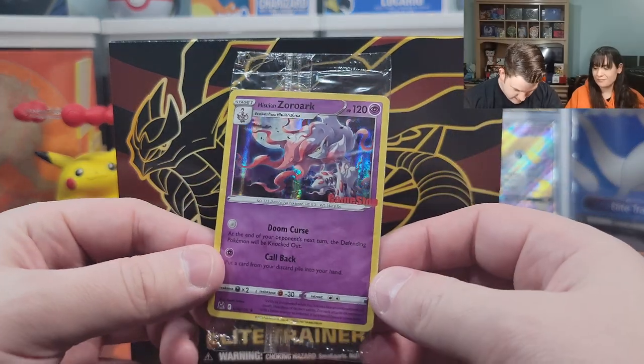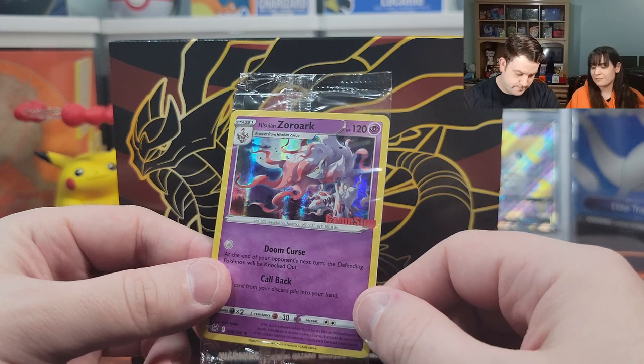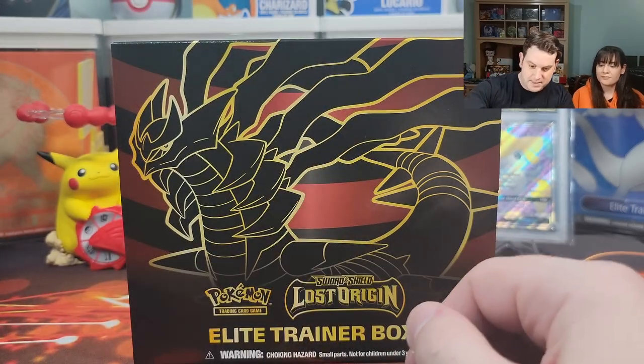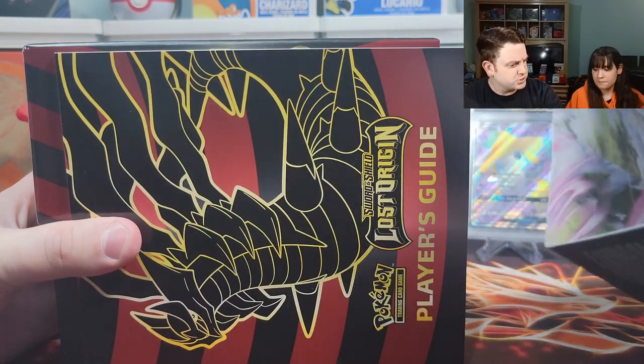By going to GameStop on release day, we were able to get this promo card as well that has a little GameStop logo on it. But let's get back into the business — the Elite Trainer Box. There's art on the inside.